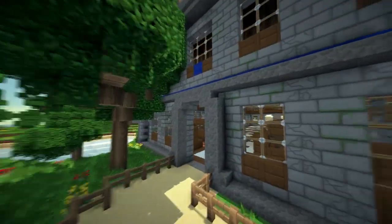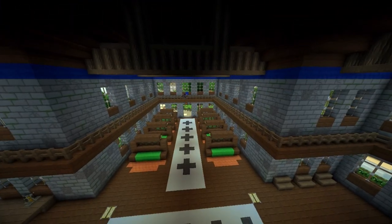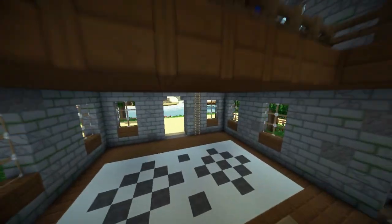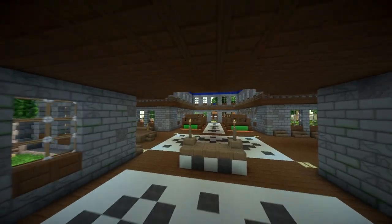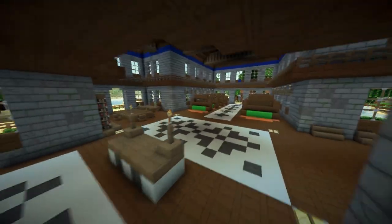I'm gonna fly into the church first because it's the building I made and I quite like this interior. I really like this interior. All the interiors are large because it's a two-to-one scale, but this one just works nicely.